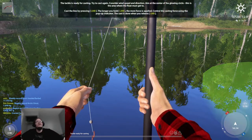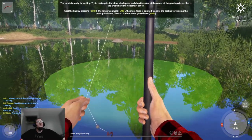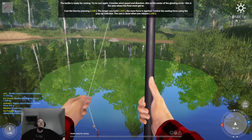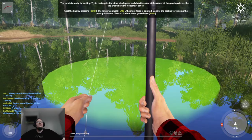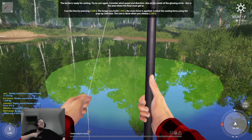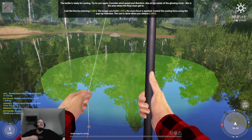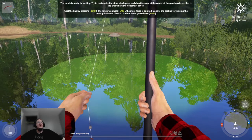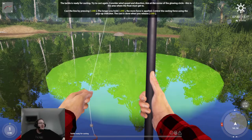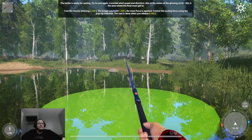The tackle is ready for casting. Try to cast, and consider wind speed and direction. Aim at the center of the glowing circle — that is the area where the float must land. Cast the line by pressing the left mouse button. The longer you hold it, the more force is applied. Control the casting force using the pop-up indicator; the cast is done when you release the left mouse button. So we're just going to cast it straight, like so.